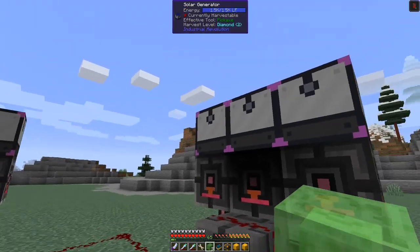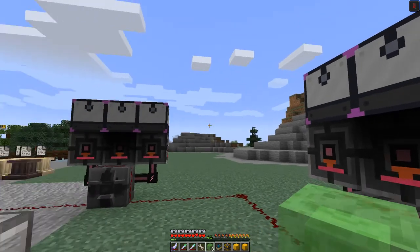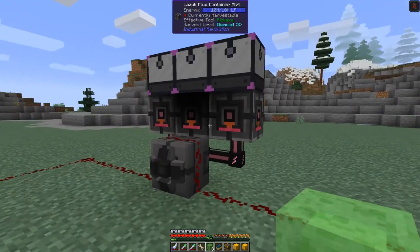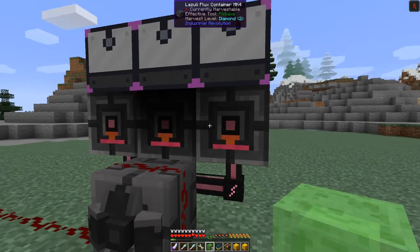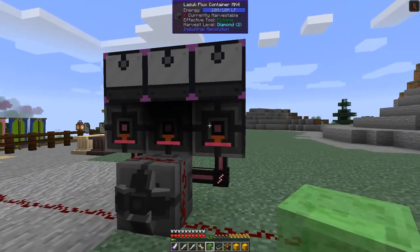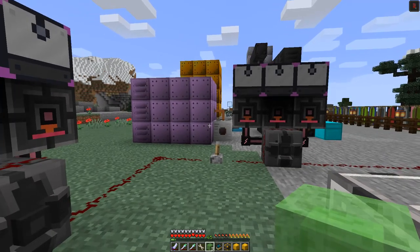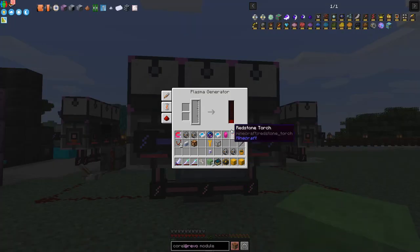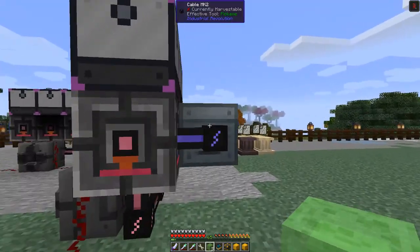I've got three solar generators. Solar generators are probably the most powerful generators in Industrial Revolution. In fact, the Industrial Revolution generators are not very powerful, certainly not powerful enough to do this without waiting an awful long time. But you can make these flux containers Mark IV, and each one of these holds 10 million LF. We've got to charge this core of modularity up to 100 million. I've got 12 of these plus 2.5 million times four from the laser emitters, so that should be more than enough. On the back I've actually put a plasma generator.